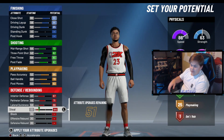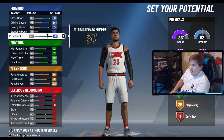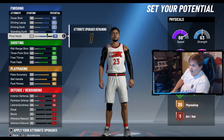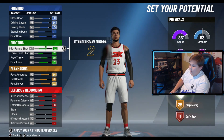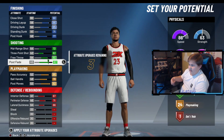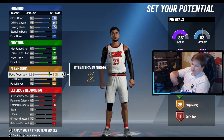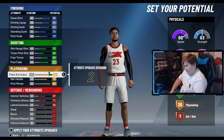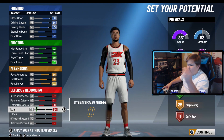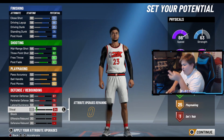I'm not gonna put much into defense because you don't get any badges from it — if I put the rest on defense I only get two badges. So I'm just gonna leave defense and go back up to finishing and take advantage of those finishing badges. Look at this — I still have one point, and I'd rather take the seven badges on finishing over the one badge on defense. I'm gonna put that extra point on steal.